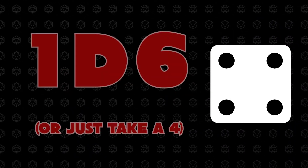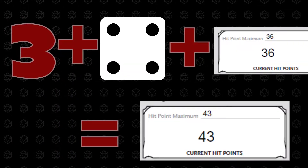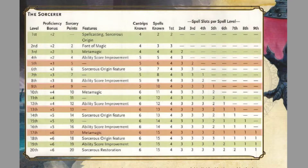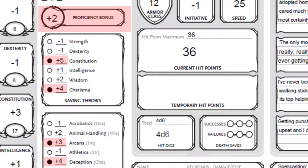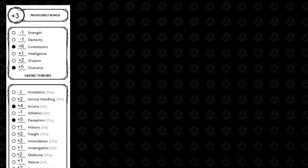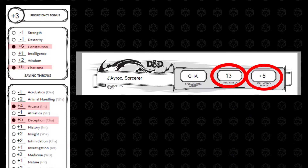Next, roll 1d6, then add your Constitution modifier, and increase your hit point maximum by this number. Finally, increase your proficiency bonus when applicable. While this does not happen every level, this will affect several other scores on your character sheet. When you do increase your proficiency, increase your proficient saving throws, skill checks, spell attack, and spell DC accordingly.